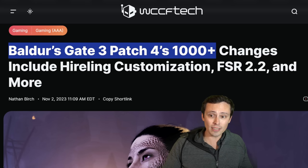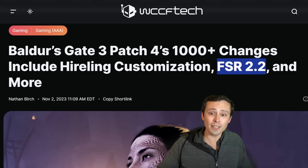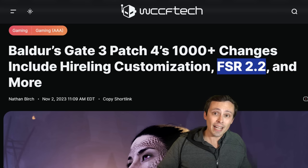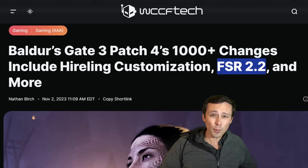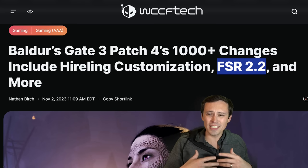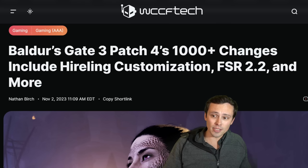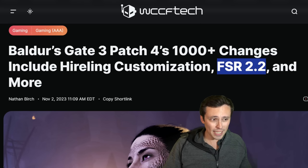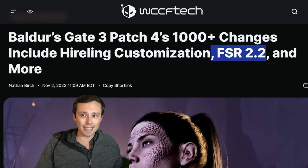Baldur's Gate 3 patch 4 includes tons of changes, including FSR 2.2. Previously when the game launched, it only had FSR 1 support, which is just a spatial upscaler — and it could look pretty bad because you're so far out from your character models, making details look pretty blurry. So it's nice to see an FSR 2.2 update. I'm curious to test the game on my Steam Deck and see if that makes it more usable in more demanding areas.